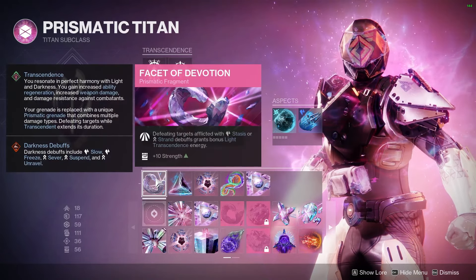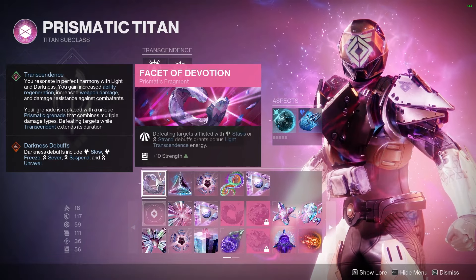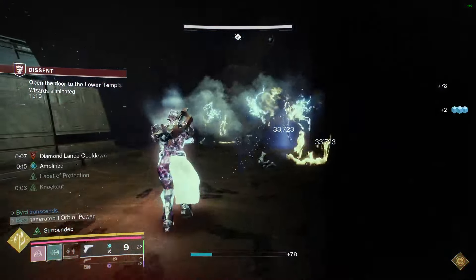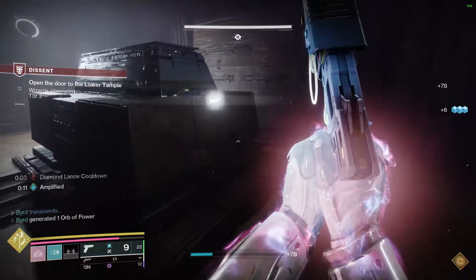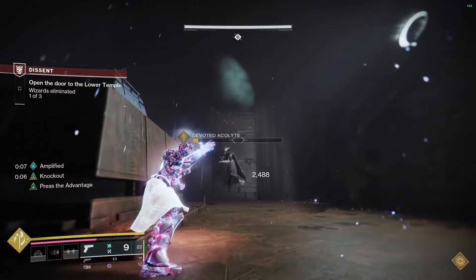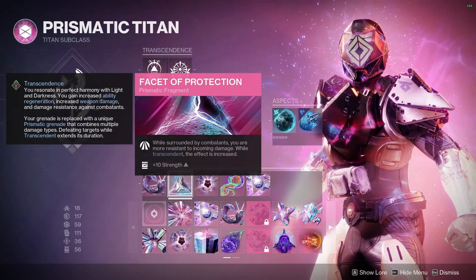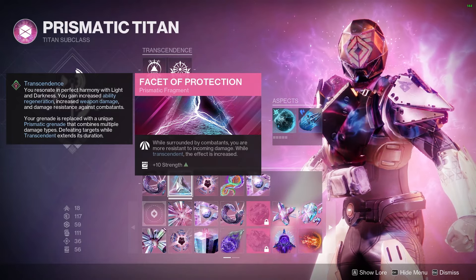When it comes to our fragments, first up, Facet of Devotion is a great one — we're going to be getting strand and stasis debuffs on targets, giving us easy light transcendence energy throughout our entire playthrough. Facet of Protection gives us a solid amount of damage reduction in conjunction with one of the artifact perks. We're going to be able to stand up to anything, and if needed, just get a melee off and get instant health regeneration back. It is really juicy.